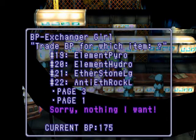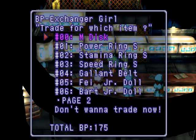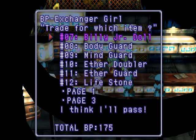Now let's look at the rare stuff — this is some of the best stuff. M-Disc — if you didn't get it from Big Joe, you can buy it here. Power Ring plus five, Stamina plus five, Speed Ring plus three. Galleon Belt brings up your HP by 10%, which is kind of nice, but we already have the Yachtimo Belt. The Faye Junior Doll is actually for Emeralda — it boosts her critical damage. For Bart, it makes the critical rate go up. These dolls are only for Emeralda. For Billy, it makes Accuracy and Evasion go up. Bodyguard and Mindguard protect against physical and mental status effects. Aether Doubler you know what that does. Aether Guard protects against Aether attacks like EP Drain.